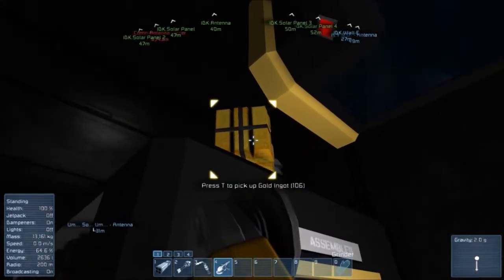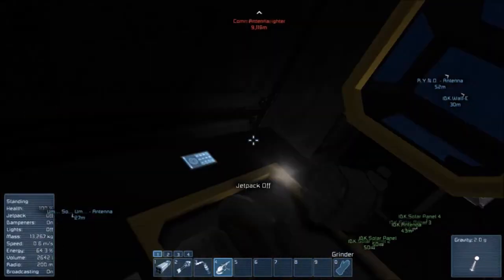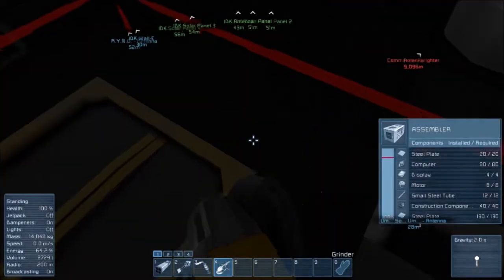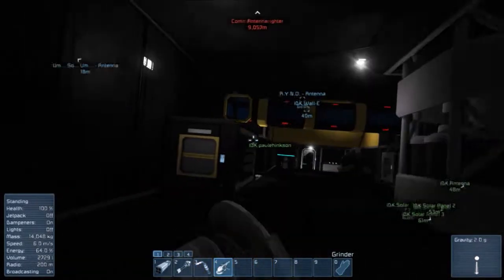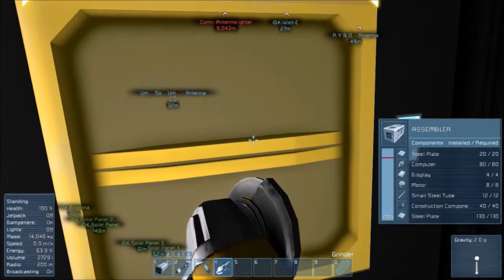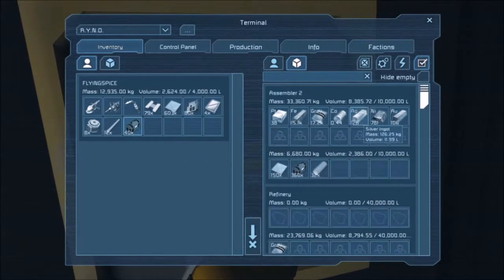Stuff decided to fall because I had a full inventory apparently. Well, they landed in a hole so they'll stay on the asteroid because of gravity. These Gatling guns are pretty much all the way done except for the motors. Oh, those things got hurt — I didn't even notice.